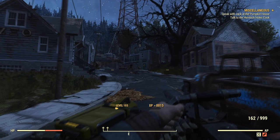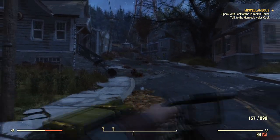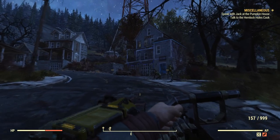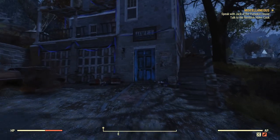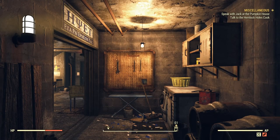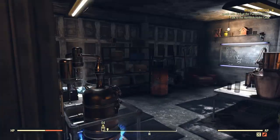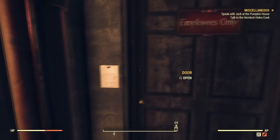They shouldn't be too hard to kill. Once you've cleared out most of the ghouls, you might see a house with a blue door and some blue decorations. This is called the ETA PSI house. Go inside. Once inside you'll probably see a robot just roaming around, and you should also see a door that says 'employees only.'